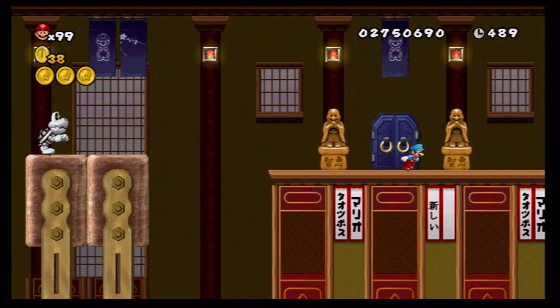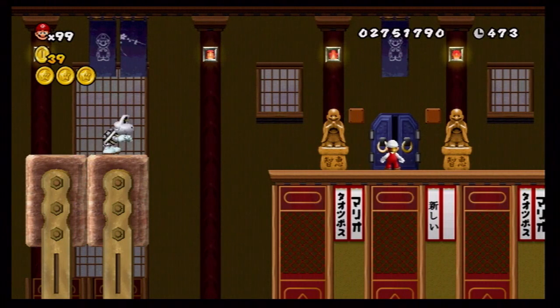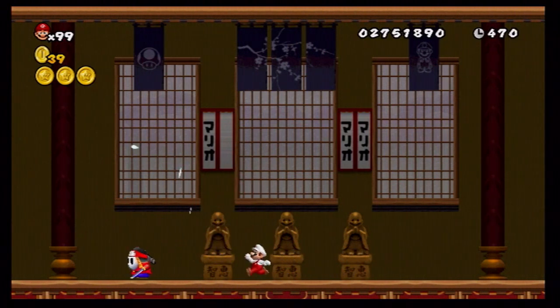Any item? No item. Coin item. Wow, never mind — a fire flower! I'm heading on to the boss, which is Samurai Guy. There's Kamek — and he destroyed him.